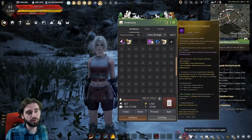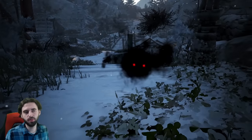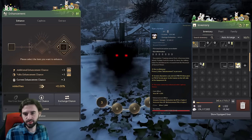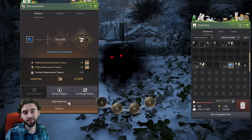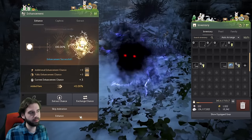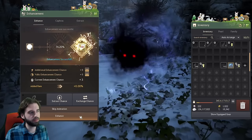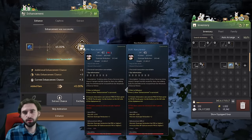The goal with this Naru gear set is to upgrade it using beginner black stones all the way up to the PEN stage. Enhancing Naru gear is pretty straightforward. Take the gear off your character, press the comma key to bring up the Black Spirit, head over to the enhancement tab, select the armor piece from your inventory, and begin hitting the enhance button — hit skip animation as well, because you're going to be doing a lot of clicking. The first five upgrades for armor are guaranteed. After that it drops down into the 70s for percent chance.